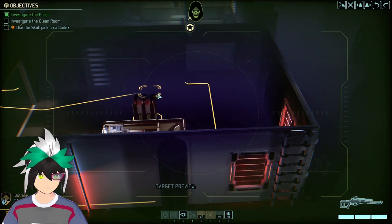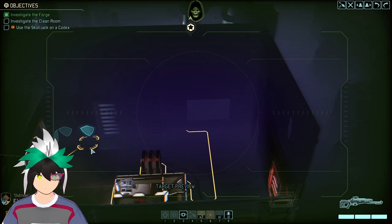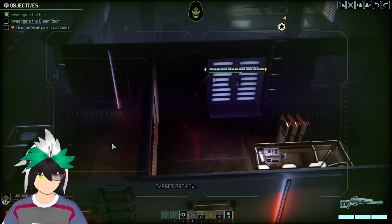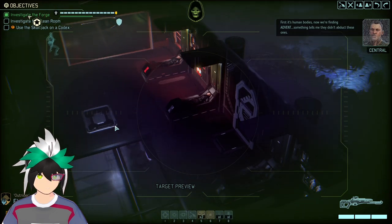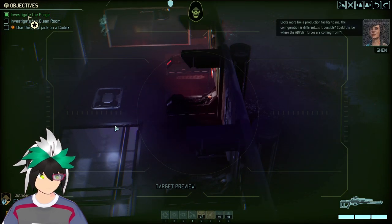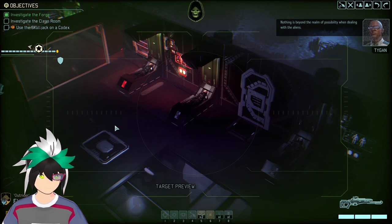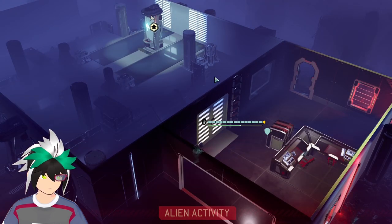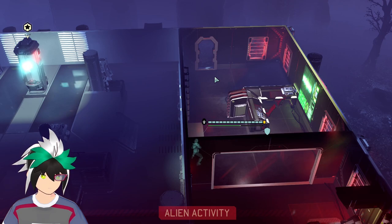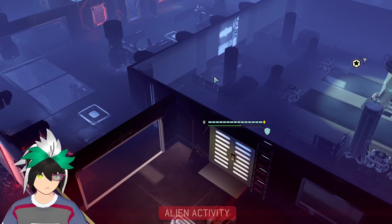Is that a door? Well, that's a ladder. Yeah, there's a door here. First it's human bodies, now we're finding Advent. Something tells me they didn't abduct these ones. Looks more like a production facility to me. The configuration is different. Is it possible — could this be where the Advent forces are coming from? Nothing is beyond the realm of possibility when dealing with the aliens. What I'm hoping to do is go into shadow and sneak my way out of here, but we've gotta make sure we can hide from everyone.